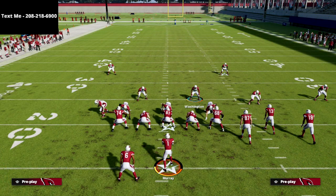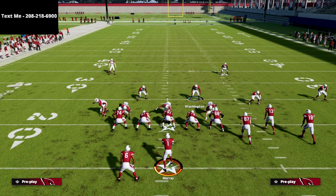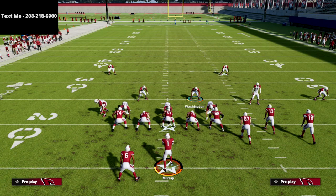Before we dive in, I want to let you know I have a full Nickel 335 odd defensive ebook on my website — there's a link in the description. It's a one-time purchase of $15, and we break down not only all the pressure concepts, which include what I believe is the best blitz in Madden, but also how to stop popular offenses like bunch trips tight end and bunch tight end.